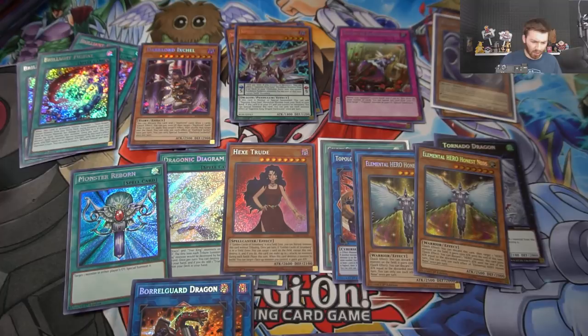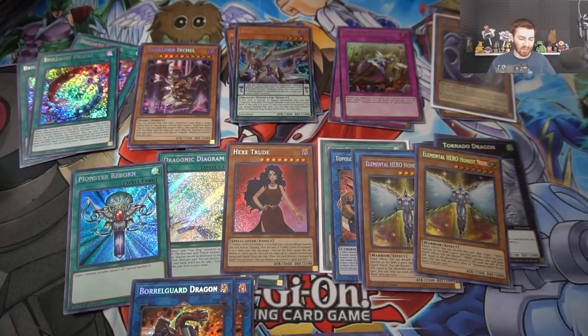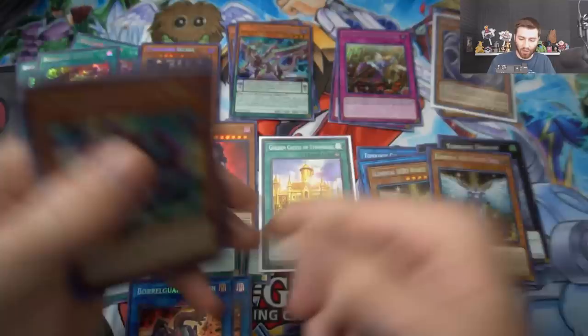Two Elemental HERO Honest Neos and a whole bunch of ultra rares. The hardest ultra rare to pull was probably Solemn Strike - that's probably the best of the ultra rares in the set. Overall I'm happy with that - we did end up getting the Golden Castle of Stromberg, which is incredible. Hope you guys enjoyed the video - subscribe to the channel, stay tuned for more awesome videos, and I'll see you guys later!